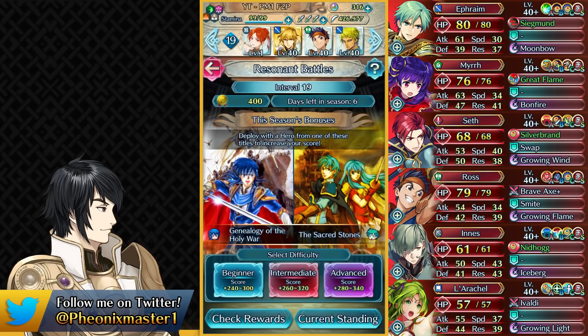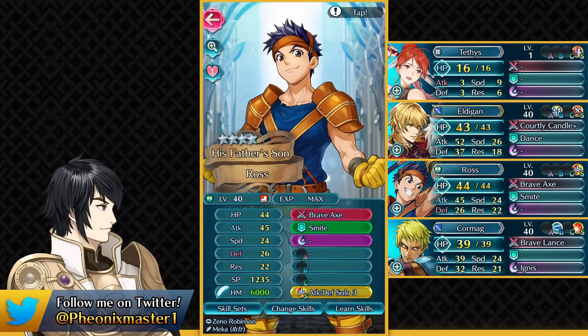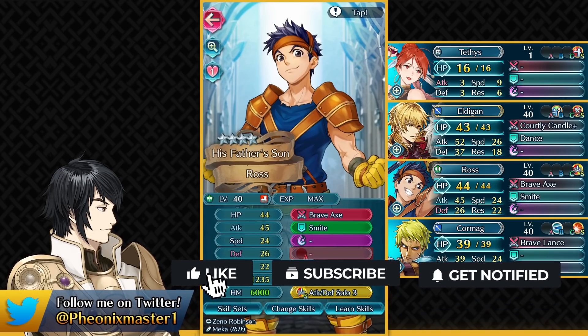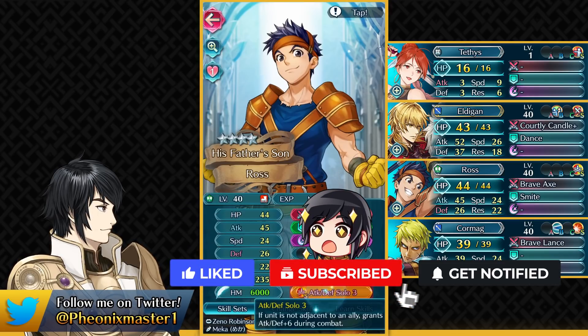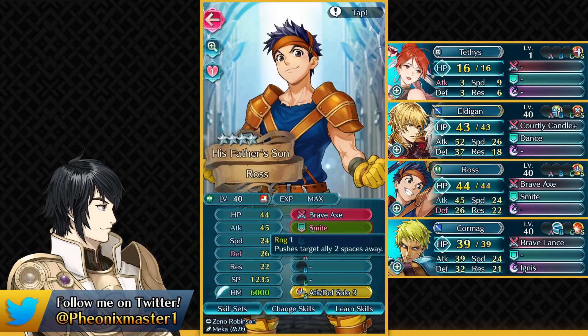So this is gonna be my team and it's pretty flexible. You could easily use Plage and Dorothea with this team as you can see by Tethys being the placeholder. The first unit we have is Ross. This could be replaced by any axe unit who can take out Lara's shell — this could be Brave Ephraim, or Kallik who has Brave Axe. You just need a decent attack stat to take out Lara's shell. Ross already comes with smite, so that's why I'm using him.